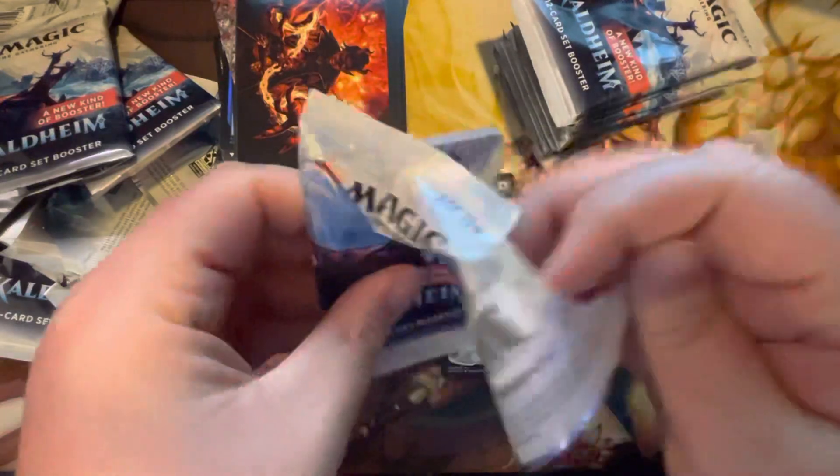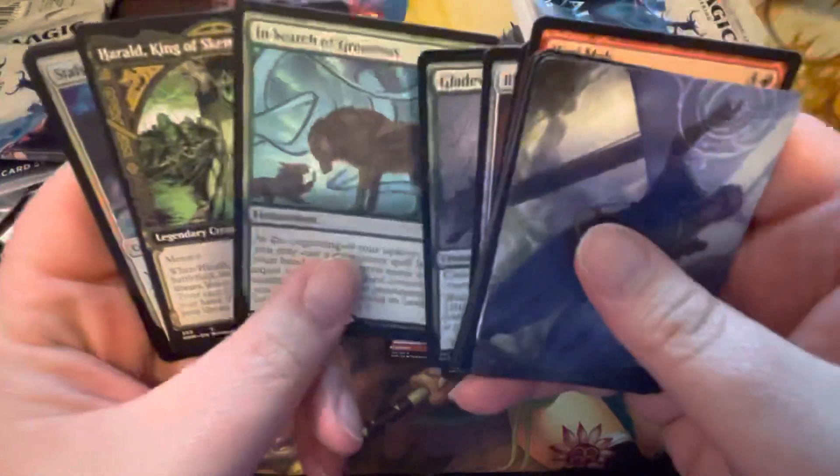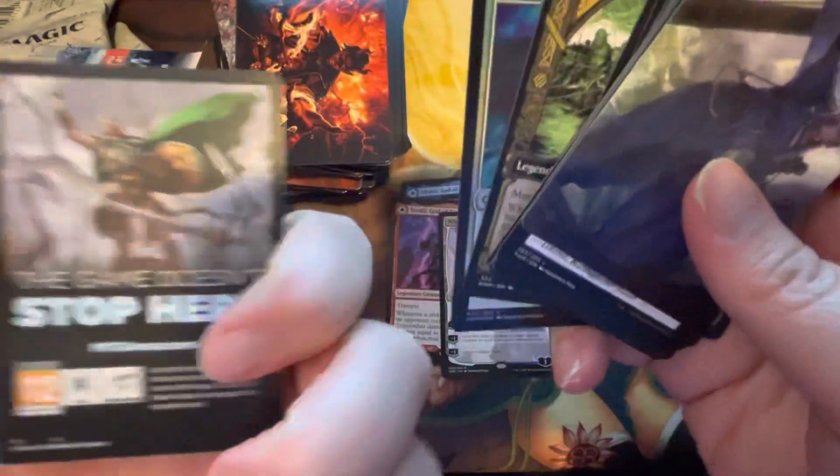Foil Snow-Covered Mountain — I think that's the first foil basic in this box; we had the non-basic one before. Battle for Bretagard, Visible Gates of Istfell, and Angel Warrior again. So four mythics — not sure what that means for my chances of getting Rorn Klecks. I don't remember how many mythics you get in a typical set box. In Search of Greatness rare, Herald and Stalwart Valkyrie, and another ad.